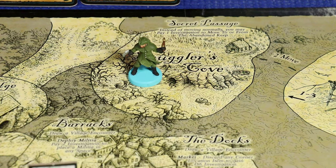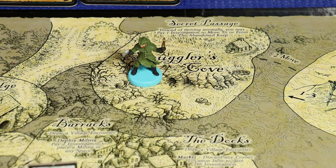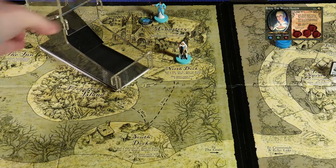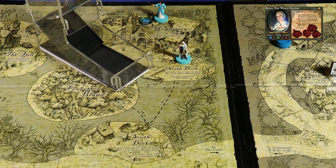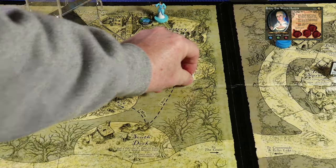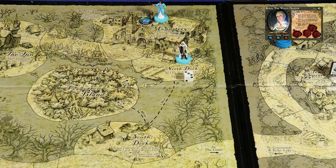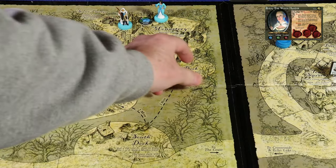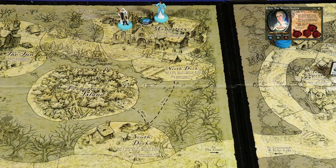We'll continue on with a new round. Our lead investigator is Eliza the Witch Hunter. Eliza is currently at the North Dock. She has a total of eight investigation points, and we'll have her make a roll for movement. She rolls a three, so she has three movement points available. And she's going to move to the monastery.